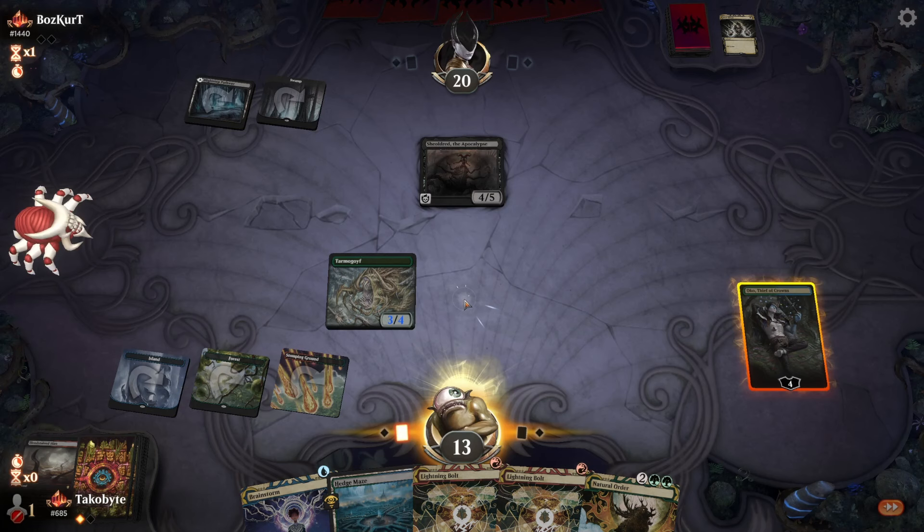Yeah, as I suspected. Oh, come on. No way we're going to lose this, right? I hate this game right now. How do we miss every creature and we're just drawing these? This is insane. No way — we're actually going to lose this.